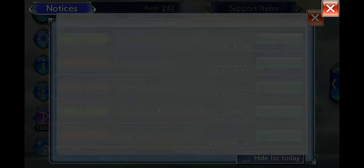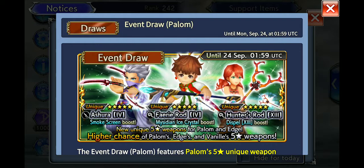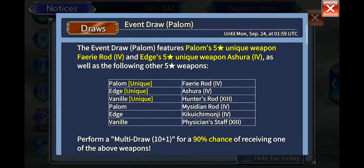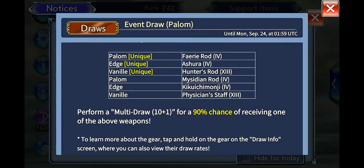With the event draw, you're gonna see it's pretty much all 35, all 15. These are the six weapons — you get a 15% chance of getting each one, because that 90% chance is divided by the number of weapons featured in the banner, in this case six. It's pretty much going to be this way for the foreseeable future, so it's something you really have to think about when you do your ten-plus-one draws. Do you really want to try to chase something when you have a small chance at getting it?